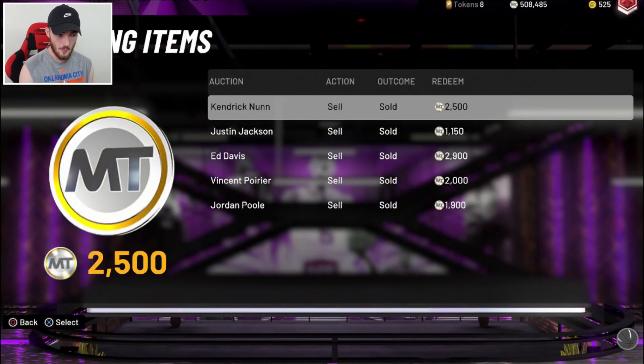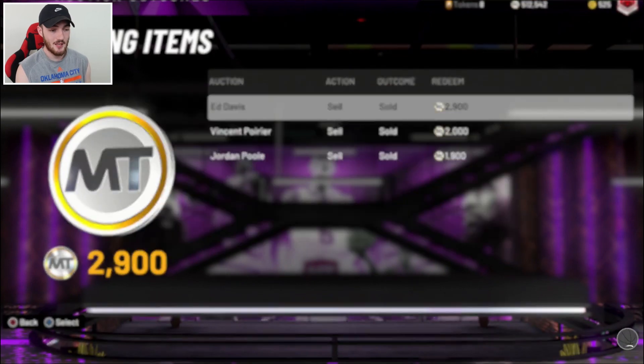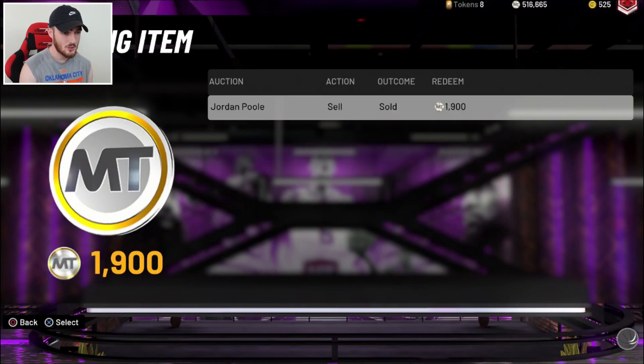I'm going to sell all this now. We got some silvers, some heat checks, and things like that. And we're going to have over half a million MT to be able to place a bid on that Galaxy Opal Melo and add him to the God squad. I'm pretty sure he's under that half a million mark, so I'm feeling good. I think we should be able to get him. I will not be locking in the set — I just don't really like locking in sets because I can't sell the cards later on.